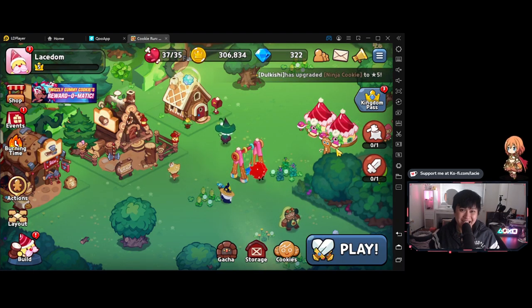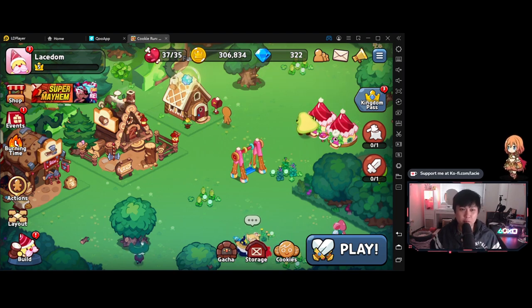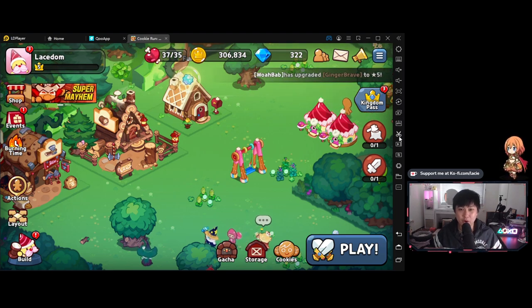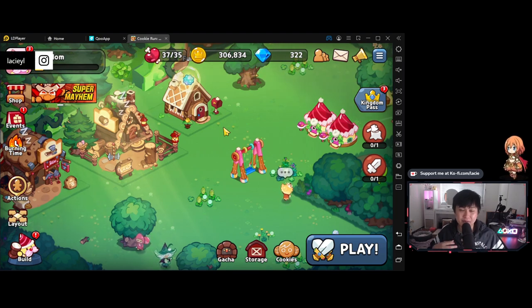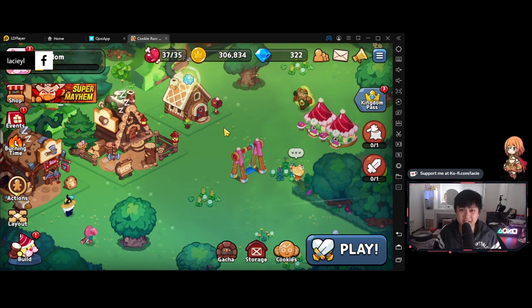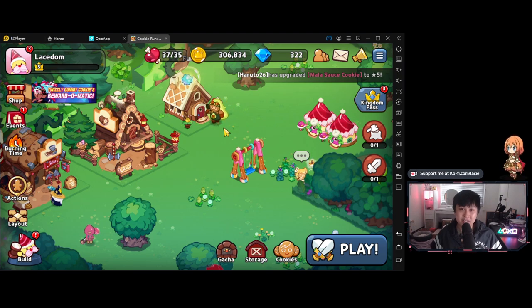Before we go any further, let's take a short break to talk about our sponsor. LD Player is a modern Android emulator built to run all of your mobile games and apps. They've got features like multi-instancing, 64-bit support, macros, high frame rate mode, and 120 FPS. I personally use LD Player for a lot of my daily games like Punishing Gray Raven and Revive Witch. Head down into the description or the pinned comment and click that link. Thank you again, LD Player, for sponsoring this video.